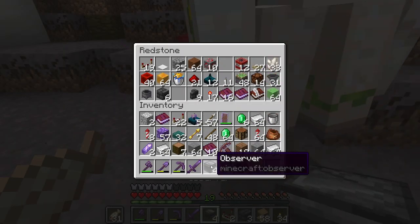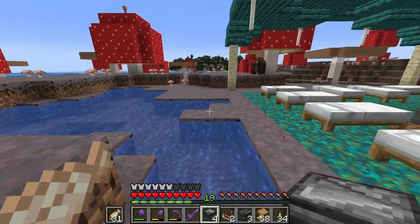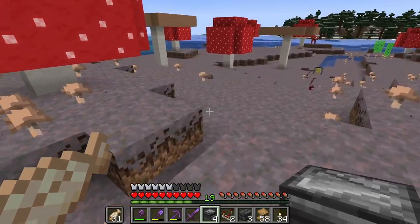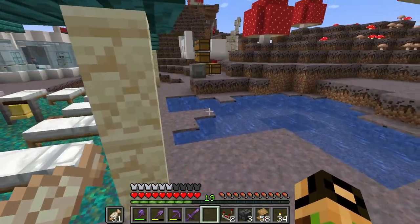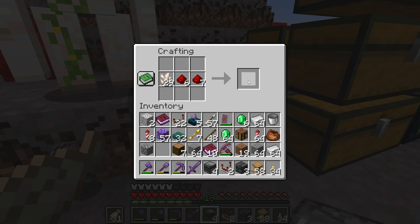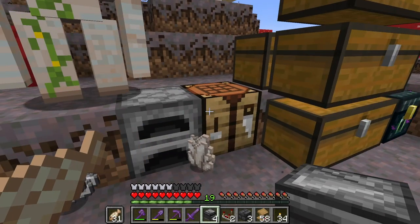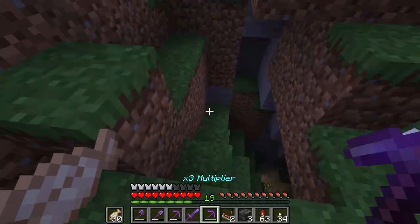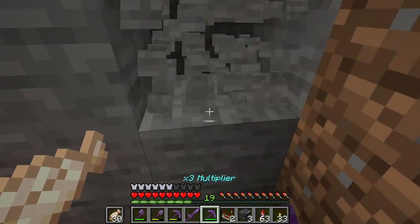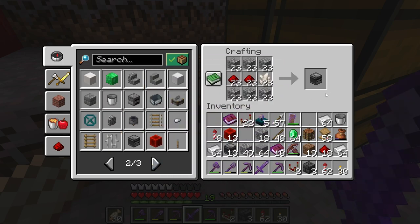The third way is going to be to use observers. Observers are a common thing if you want to make redstone go up because you can pretty much just do this, though they're very expensive to make. I made 23. I'm going to snag a bunch of cobblestones so we can give the observers a fair shot, and we'll craft as many as we can. That should give us enough to get an idea.